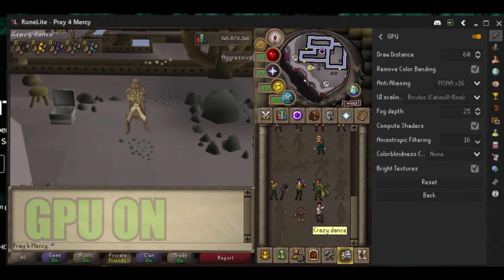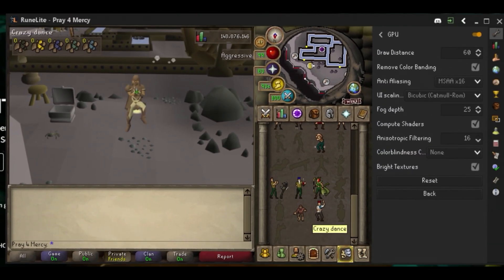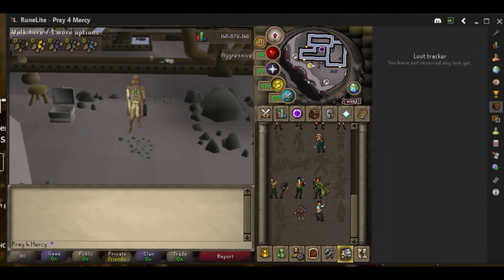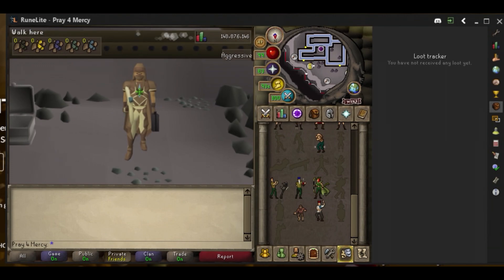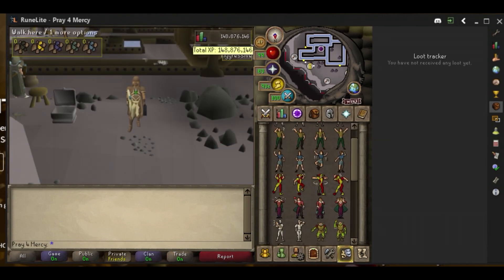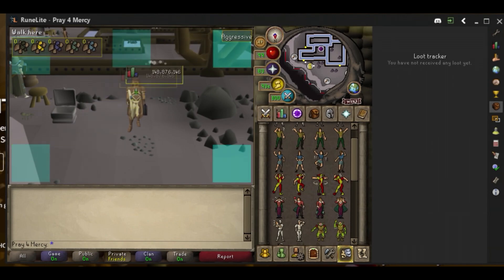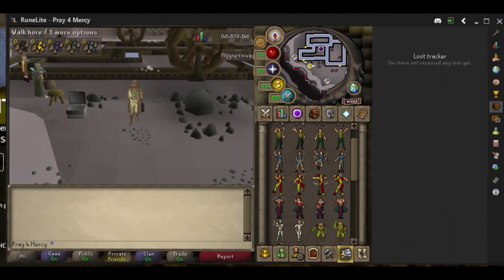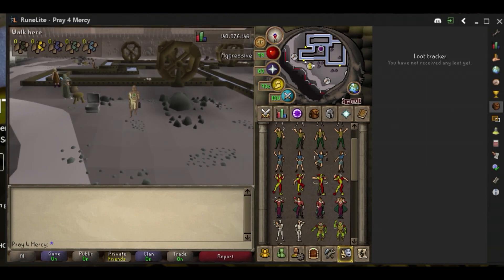If you hold Alt, you can actually control any interface you have in the game. For example, I'm in Blast Mine right now — I can actually move the little icons around. I'm going to hold Alt and move these icons around to show you guys that you can customize your own settings the way you want. I like the way I have it set up, so I'm going to put that back.